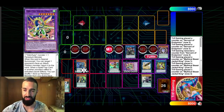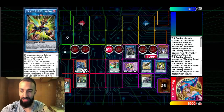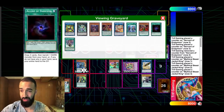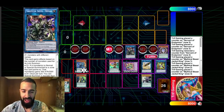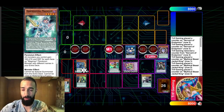Saryuja is now kind of like Agarpain — you use Absolute to summon the Vortex, and Absolute was the free link fodder that turned into the Agarpain essentially. So Saryuja is the Agarpain summoning the Vortex. Then you go into Seal.